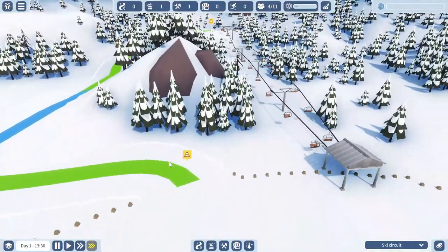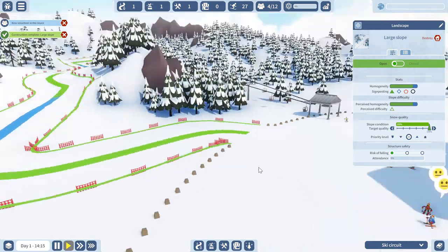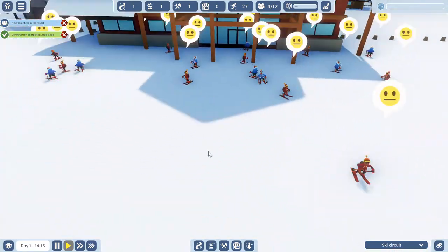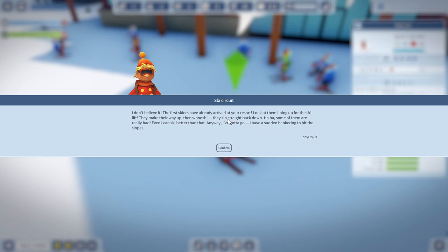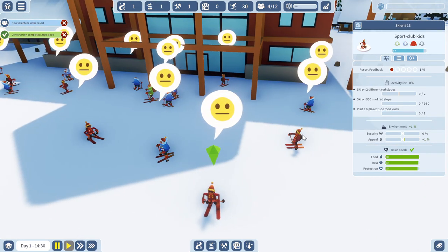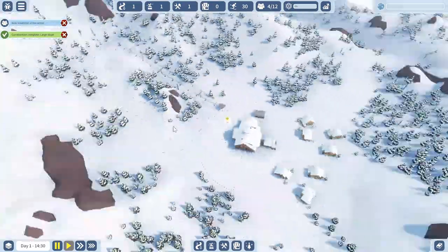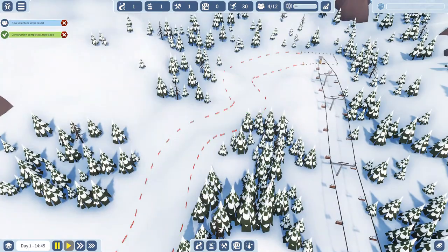Let's speed up time so we can see more of the construction. It's 100% done. You can see these skiers here — they are confused, I don't know why. Look at them making their way up the lift, then whoosh, they zip right back down. Some of them are really bad — even I could ski better than that. We have people on the lift already going for our only trail on site, which is not great, but at least we can see our slope now — this is the easiest level, 'Landscape.'